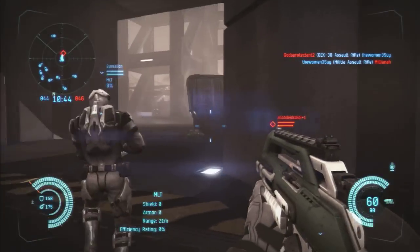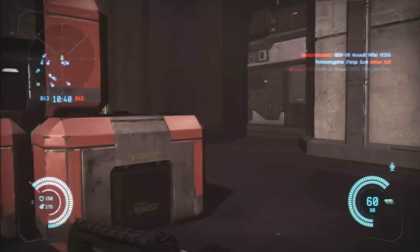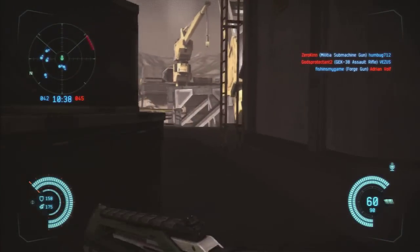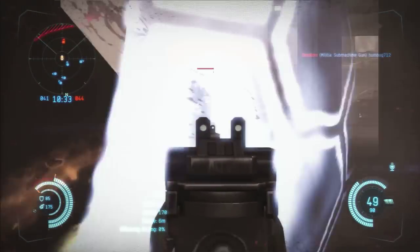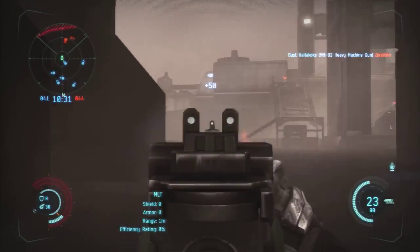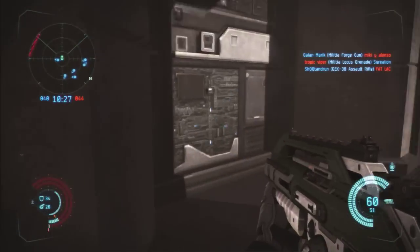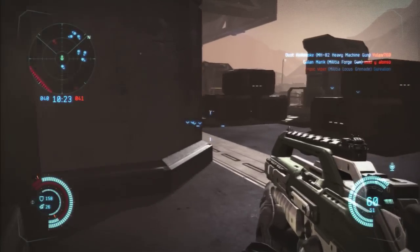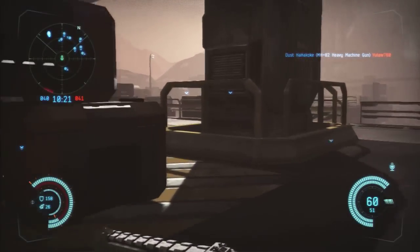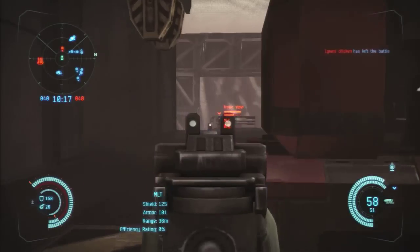The reload speed on this gun is actually faster. I have the perk that increases the reload speed — I believe it's 5% it increases my reload speed. The reload speed for the GEC 38 is actually 3 seconds, while the Militia is 3.5 seconds. It doesn't seem like a lot, but it really is a big difference in reload time, so that's one good thing about this gun.